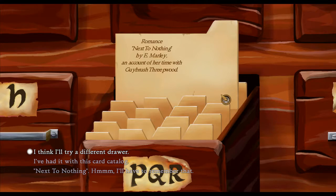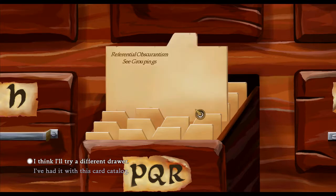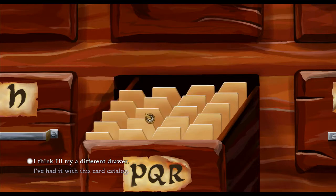But now it is a Breaking Benjamin song - Next to Nothing, you know. Refrigerial Obscuritism. Recipes Voodoo - I will remember that. The Joy of Hex. I'll have to remember that too. Anything else I'm going to need from this drawer? You need to retrieve the four map pieces of Big Whoop.